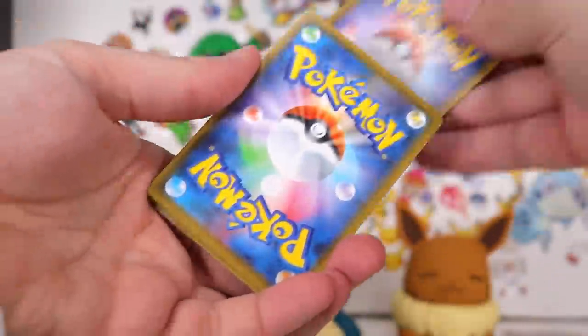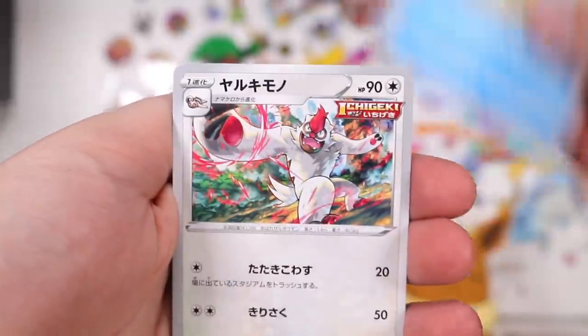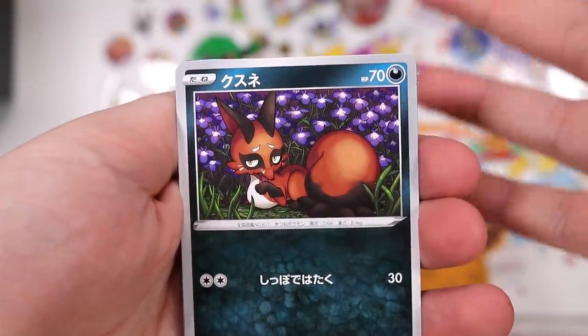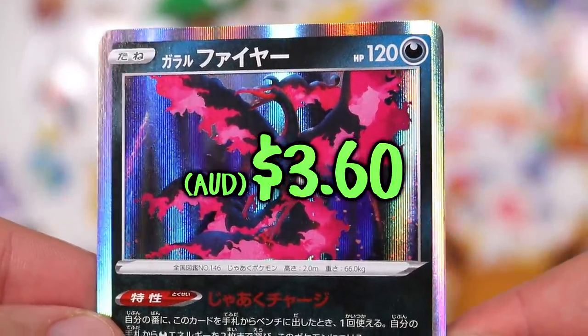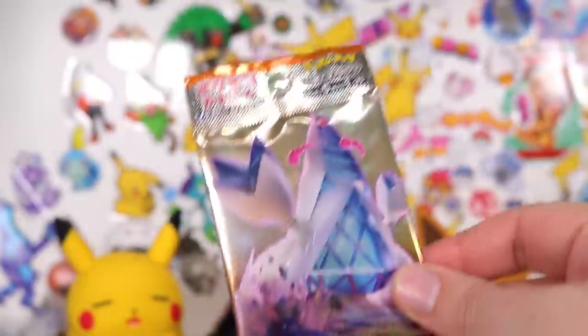Next pack. We've got another dragon — Altaria again. We have Vigoroth — Slakoth's evolution into that. We've got Nickit with the beautiful purple flowers behind. And damn, they made Galarian Moltres as just a regular holo in this. There he is — Galarian Moltres. Can we do another one? Yes we can. Thanks for asking.